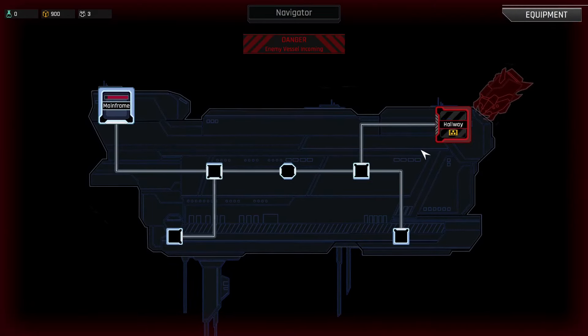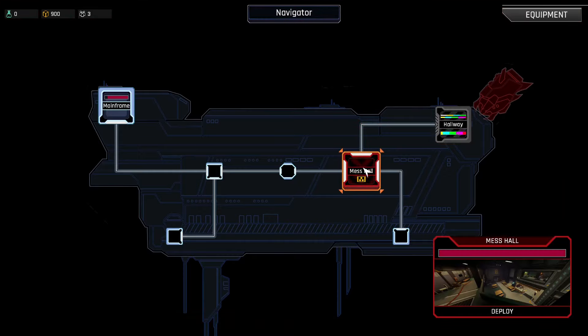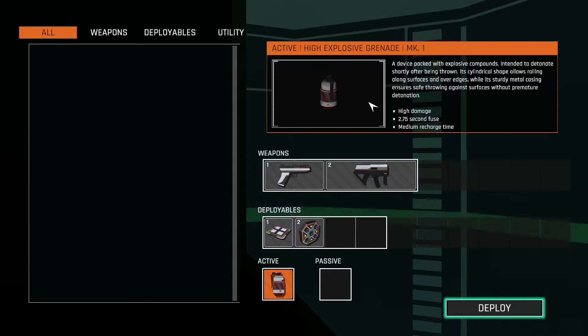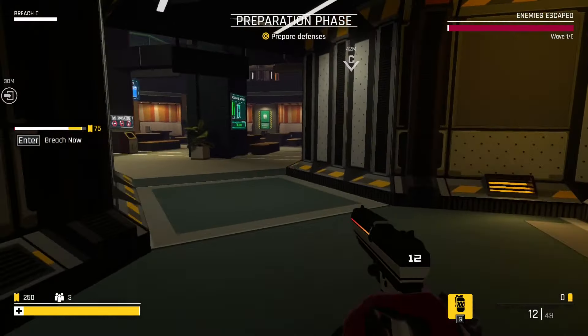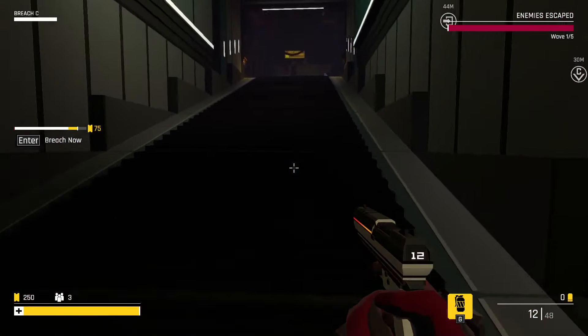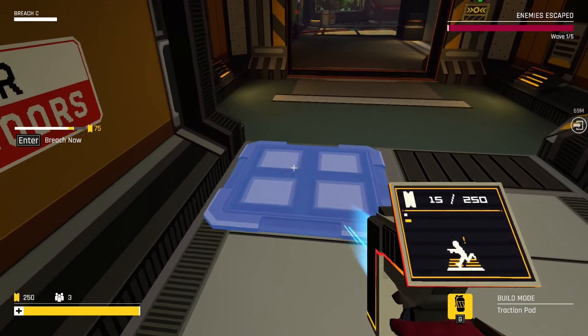We've got a breach in the hallway. Can I defend the hallway? Oh no — they're just going to come straight to the mess hall. I wonder if my stuff is still set up there. Nope, my stuff is not there. It's C again. I think what we did last time worked well, so let's just kind of stick with that traction pad setup. We'll flip over and put a couple of those down. If you put the turret too high it's not going to shoot the little guys, but if you put it too low it would shoot the others.